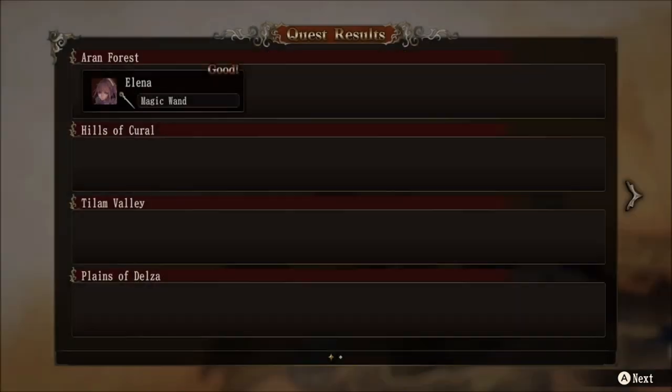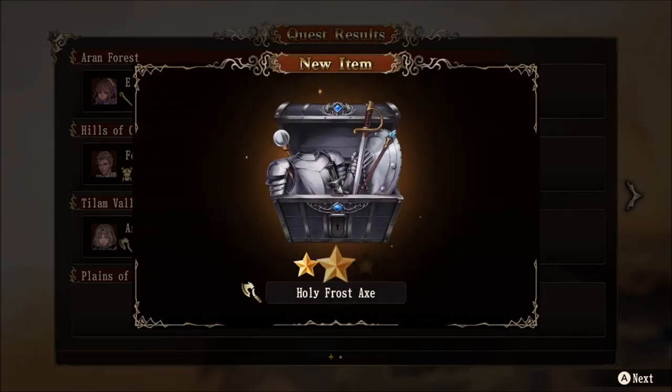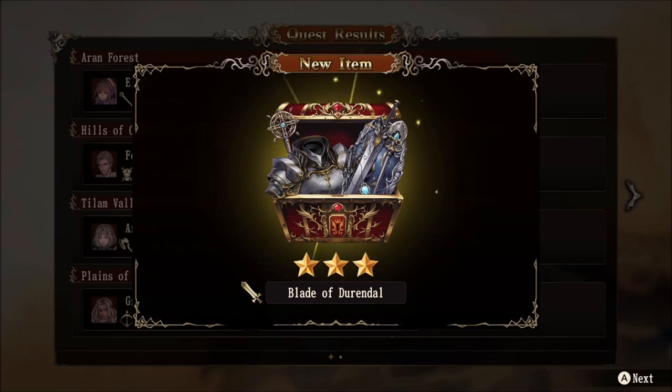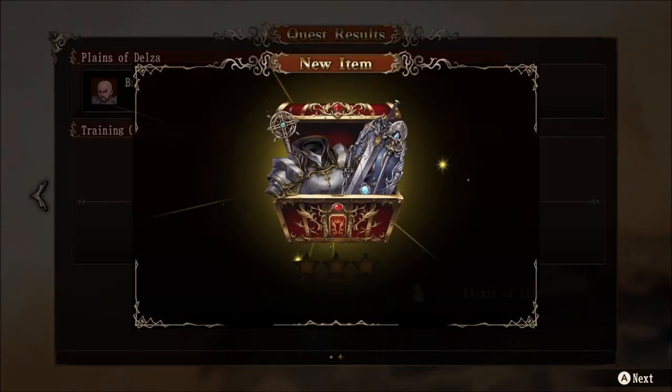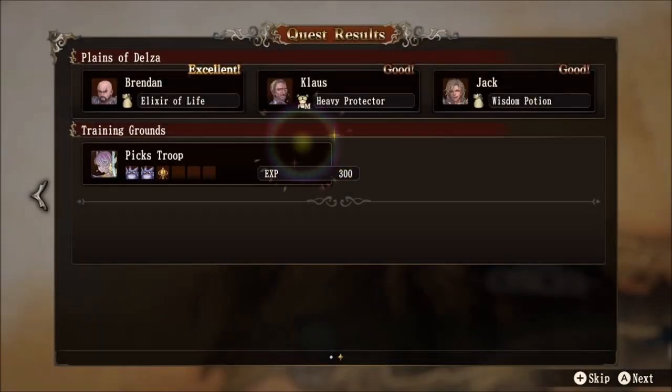All confirmed — let's pass to the attack phase. Here are the results: Melina gets a magic wand, Theodora picks up a swift pearl, Farrick finds a fine jacket, Ariana gets a tier 2 item — the holy frost axe. Grados gets a good result. Jiu gets an excellent quest, finding a tier 3 sword — an incredible roll. Shizler also gets a blade of Durandal. Jiu was also successful at recruiting a new knight for the country, as indicated by the gold knight icon. Brendan also had an excellent quest with a tier 3 item. Klaus and Jack both got good results, along with some training. That was a very good roll overall.